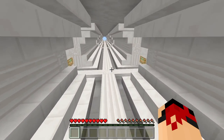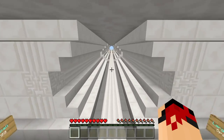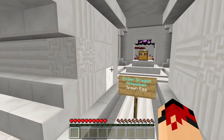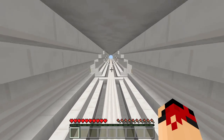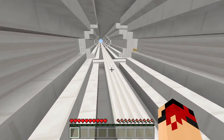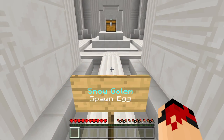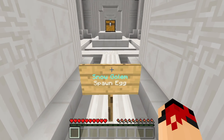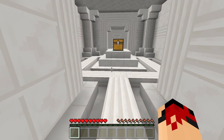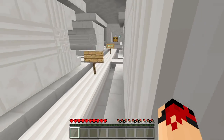We're almost at the end. Egg spawn — we don't really need that. Spawn golem — that's self-explanatory. You guys probably already saw it from 0.11 so that's nothing really new.